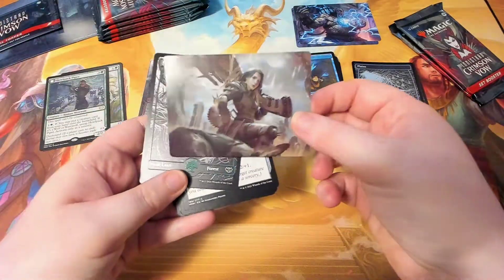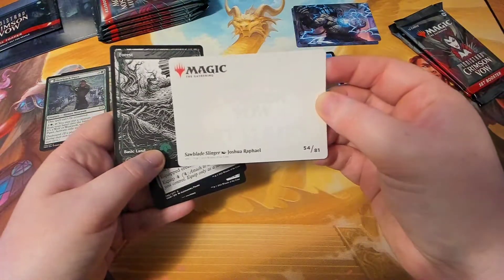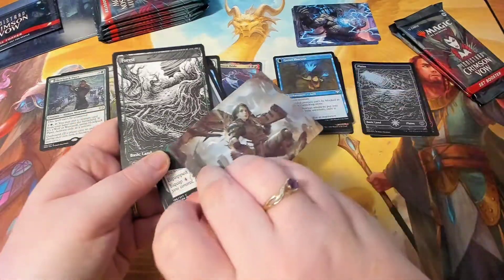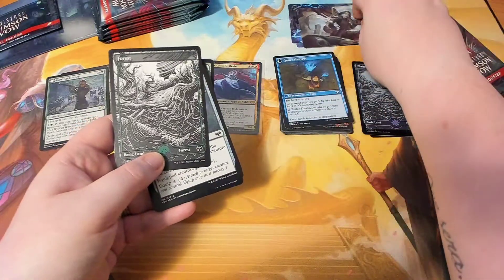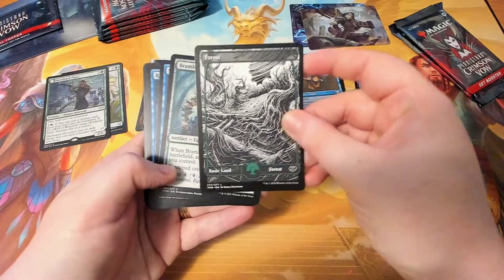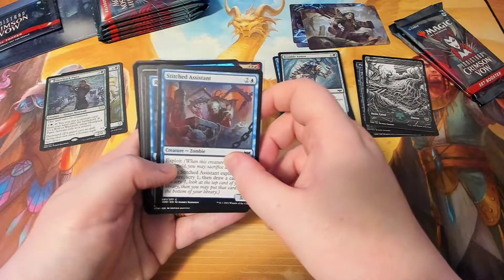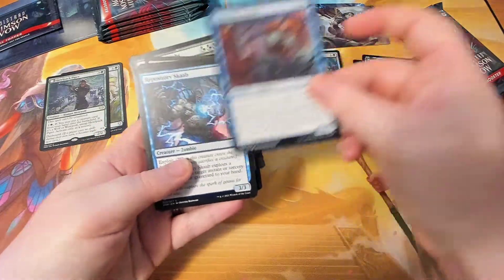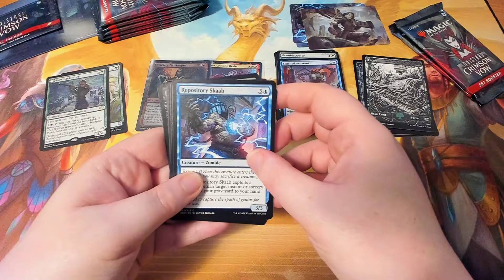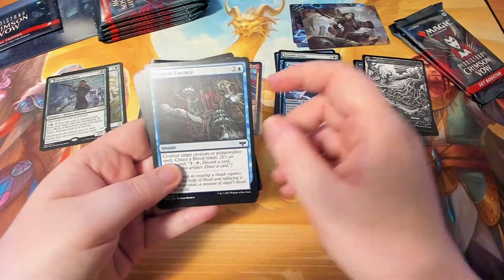Ooh, who's this? It'll say on the back, and it says the artist as well — Saw Blade Slinger by Joshua Rafael, I think. Put it up here with the other art ones. And we have a Forest, Bramble Armour, Stitched Assistant. What do the cards find everywhere? They're very slippery. Rest, Repository Scab — mouthful — that's the rock dude! Siphon Essence.